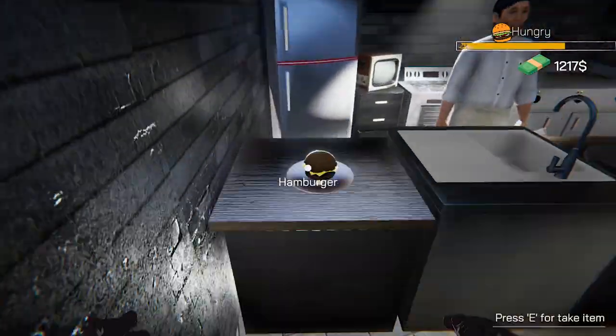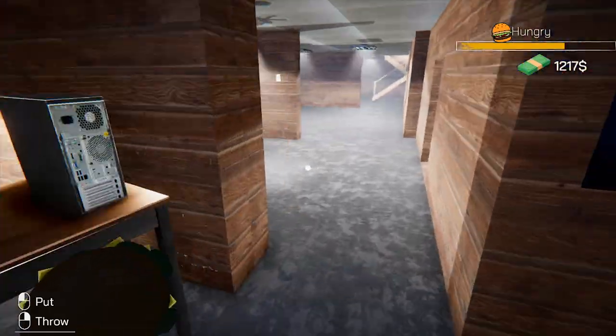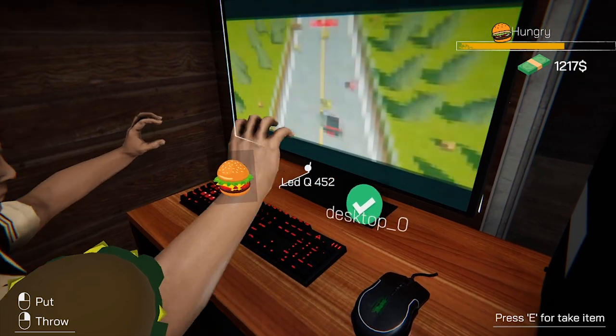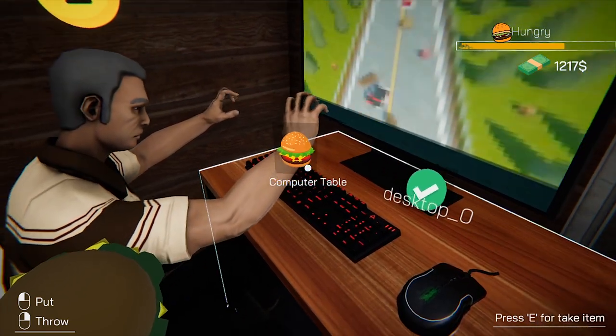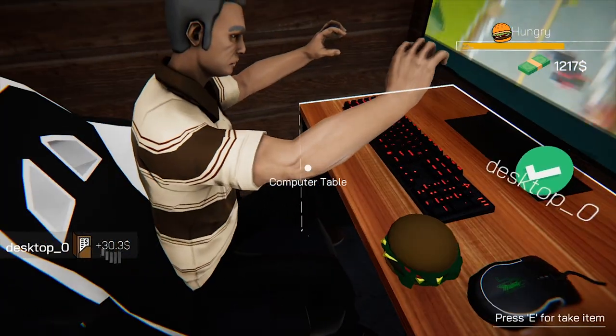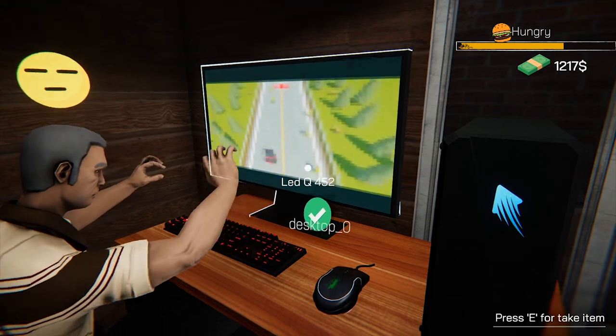We go back quickly and grab this one — it looks a little burned but okay. We get back and give this guy his burger. As you can see in the bottom right corner, press E to take. We put it here by the table. He is happy, he paid 30 dollars and ate the entire thing!